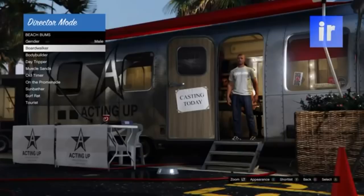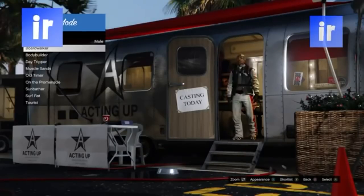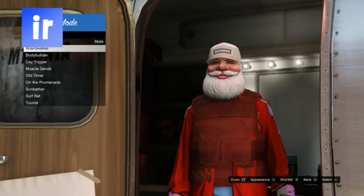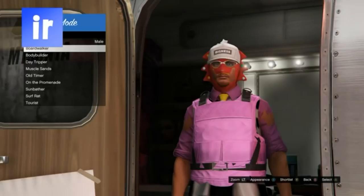Go to actors, select beach bum, and change the appearance. Now shortlist three outfits you think you would want, with a Christmas mask and no blacklisted clothing. Then shortlist more outfits until it's full.